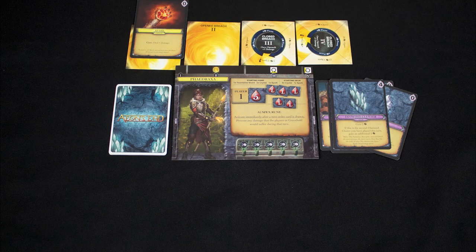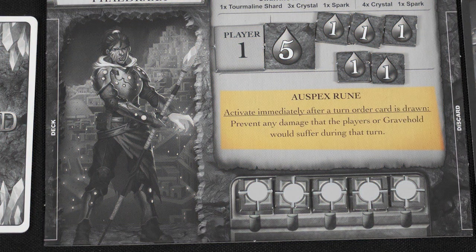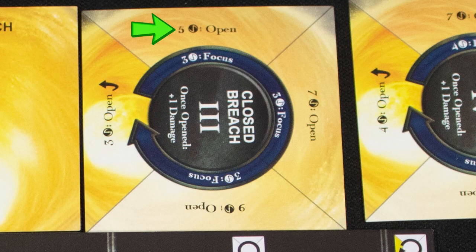We then cast a spell into an open breach for later use. Two ether can be spent to gain a charge, and when you are fully charged you can spend all five tokens to use your special ability. You can also rotate and open breaches — the rotate cost allows you to turn the breach clockwise one step.